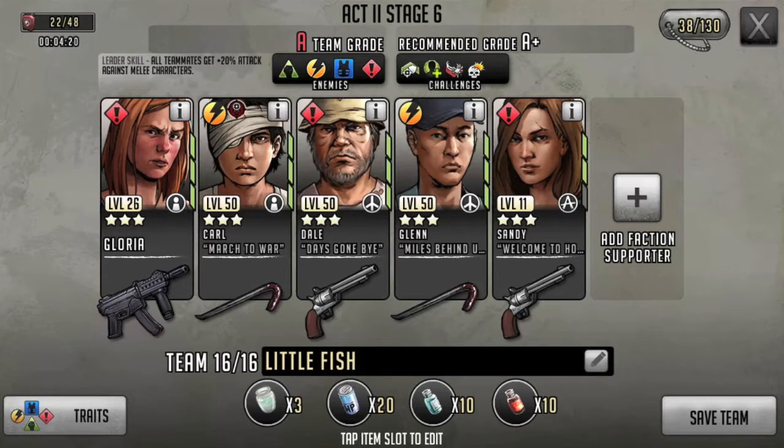You need a healer to augment the team because you're going to take damage — you're expecting to take damage — and a lot of times replenishes won't be enough, so you need an AR in there that's healing up. This Dale, Days Gone By Dale, is one of the better three-star healers you can get. Gloria and Sandy — between the three reds I have, you just got to get lucky and pull them, but they're no more rare than any other three-star as far as I'm aware.